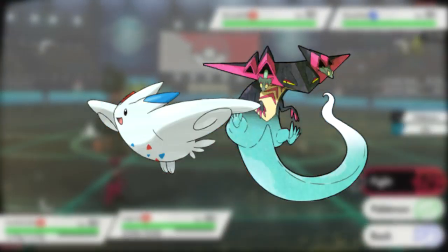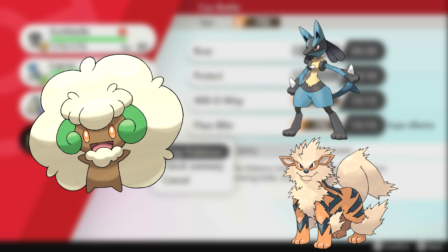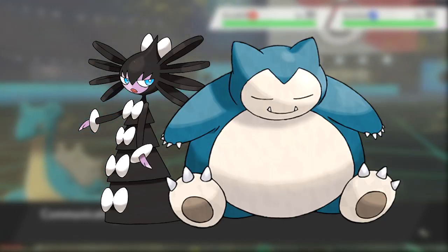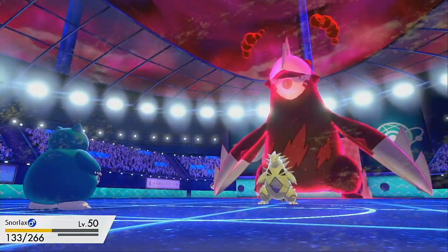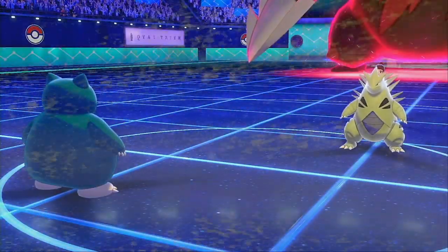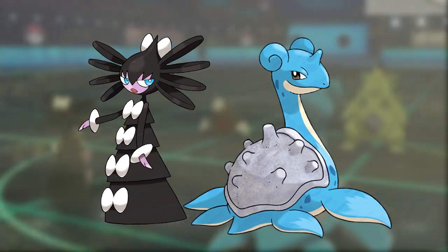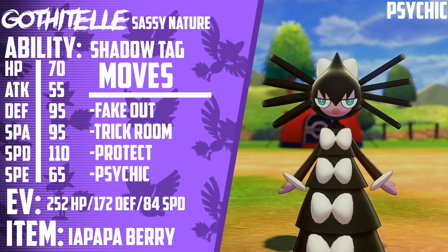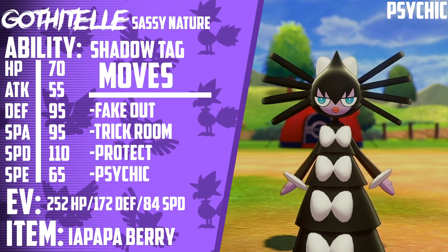Versus Dragapult and Togekiss leads, Gothitelle can either Fake Out the Togekiss while Sandaconda uses Sandblast on Dragapult, or set up Trick Room to outspeed the next turn. On Whimsicott Beat Up leads, you can reliably Fake Out Whimsicott turn 1 and Sandblast the partner, since Whimsicott isn't likely to Dynamax. Gothitelle also pairs amazingly well with Snorlax — Fake Out makes getting Snorlax's Belly Drum off much easier, and Trick Room allows it to sweep through entire teams. You can also play mind games after revealing Fake Out, as some opponents may try to predict it, so you could risk a Belly Drum and Trick Room on the same turn to maximize damage time. Shadow Tag on Gothitelle also prevents switching, and combining it with Perish Song from Lapras and well-timed Protects and Fake Outs can give you a 4-2 lead in just a few turns. Psychic is there to help pick up KOs on Pokemon that Sandaconda and Snorlax struggle with, and deals damage if Gothitelle is Taunted.